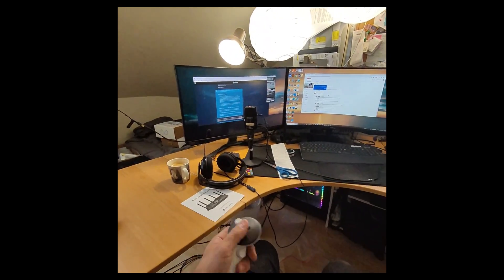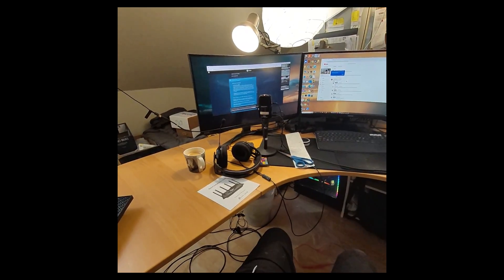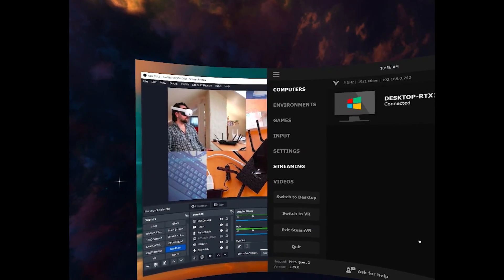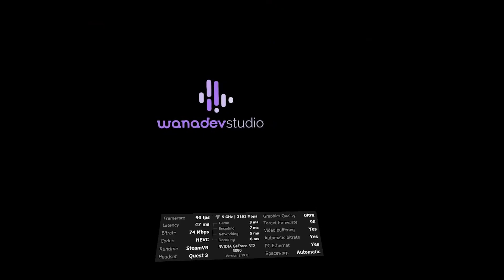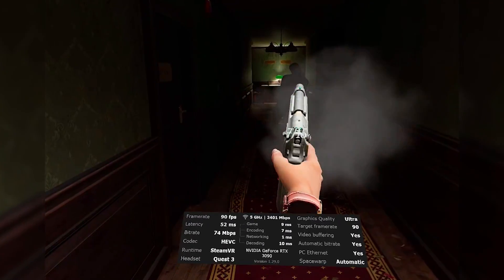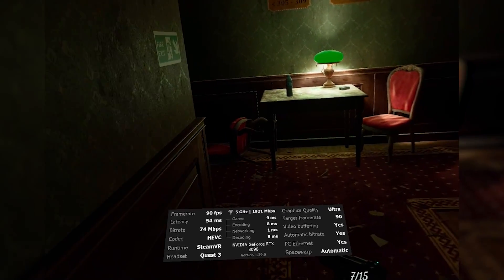Okay, so now we're connected to a 6E network — you can't see that on the recording, which is really annoying. The speed is at 24 megabits per second. Let's do games — Paradise Hotel. It's still fluctuating, but it's not bad at all. Holy shit, I'm keeping this router. Pay attention to the megabytes per second — see, it's still fluctuating.